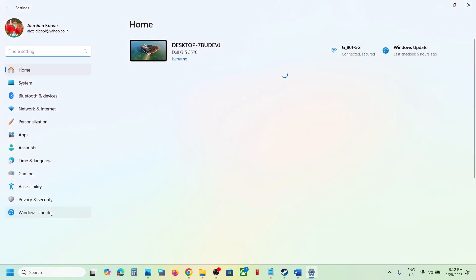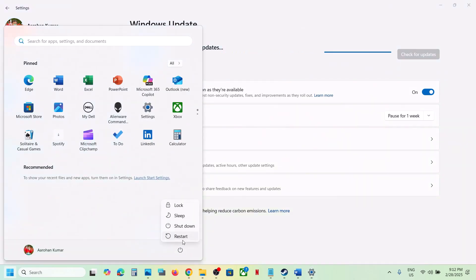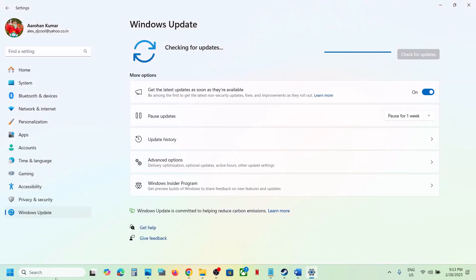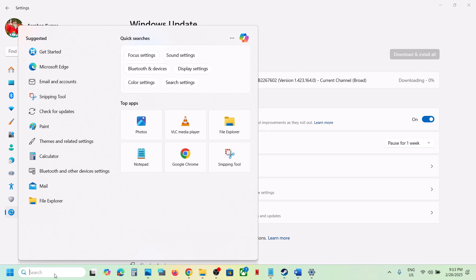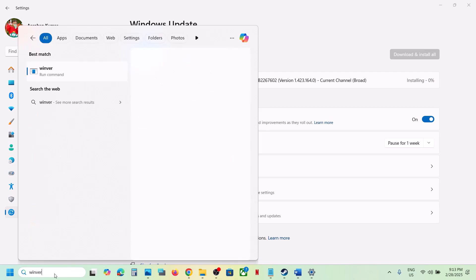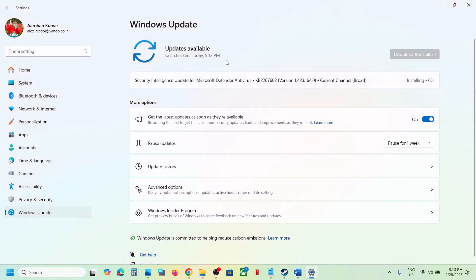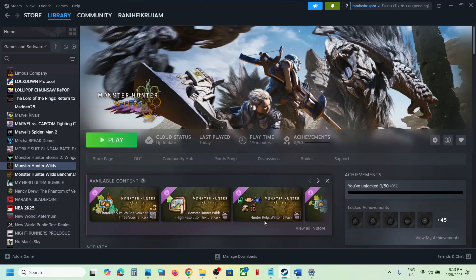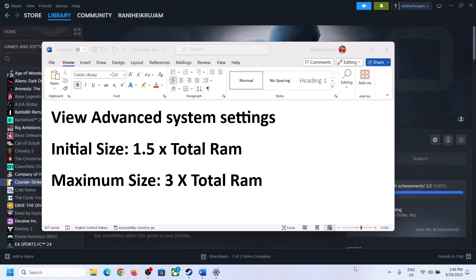Update Windows to the latest version — do not ignore this. Go to Windows Update and click Check for Updates. Once all updates are installed, restart. For Windows 11, make sure you are on version 24H2, which is the latest update. You can check your version by typing 'winver' in the Run box.